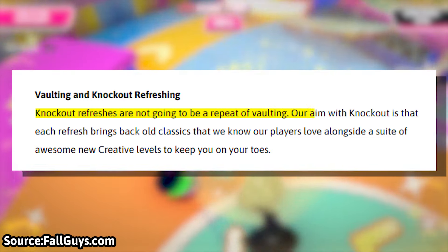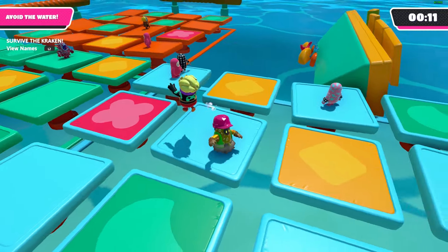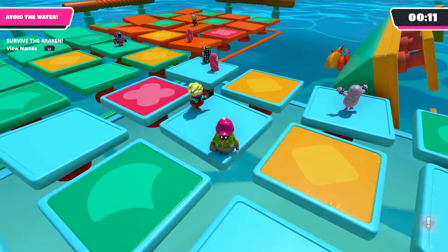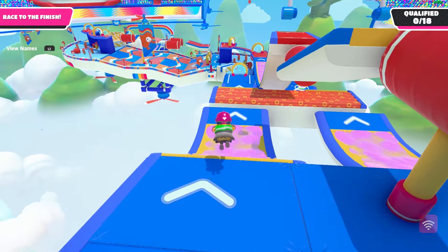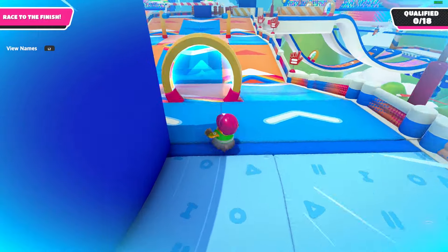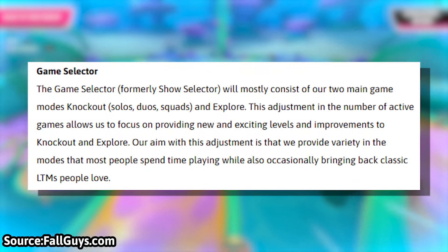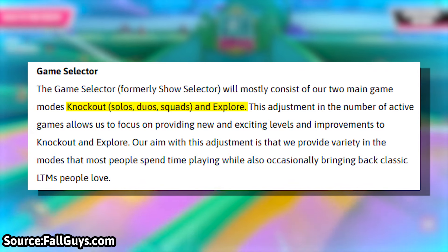There's a section dedicated to vaulting, where the blog post reads: 'Knockout refreshes are not going to be a repeat of vaulting. Our aim with Knockout is that each refresh brings back old classics that we know our players love, alongside a suite of awesome new creative levels to keep you on your toes.' The word 'old classics' is interesting — it could mean we'll see maps unvaulted. People have been saying this could be the end of vaulting, as with refreshes we could see vaulted maps back with every refresh. Personally I'll believe it when I see it. The last time they unvaulted rounds was November 7th, 2023 — the Tulip update, aka 10.5 — and the new update comes out on May 7th, so it'll be exactly five months since the last unvault.